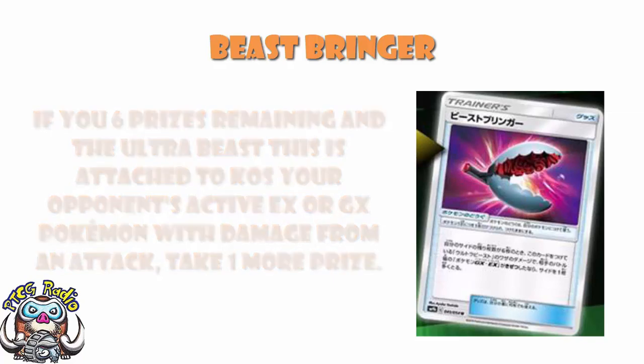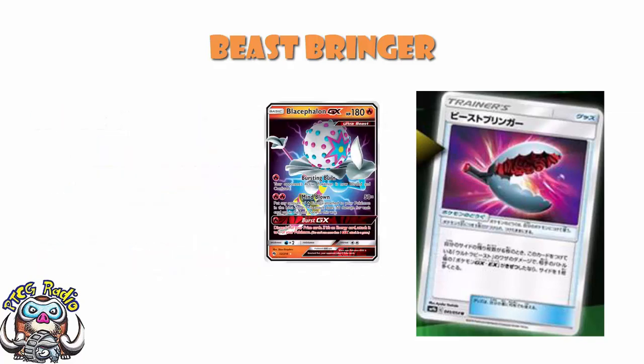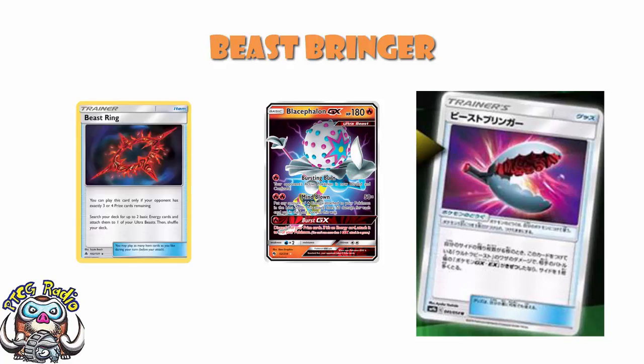My first thought here is Blacephalon. One of the things about Ultra Beast decks at the moment is they all love B-String, and B-String lets you search your deck for two extra energy and attach them to one of your Ultra Beasts, but only when your opponent has got three or four prize cards remaining, which means it's not going to be that early on in the game.